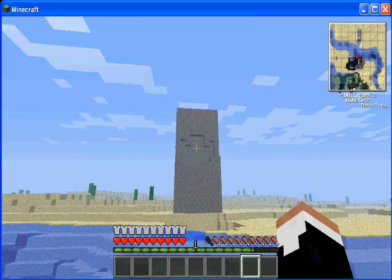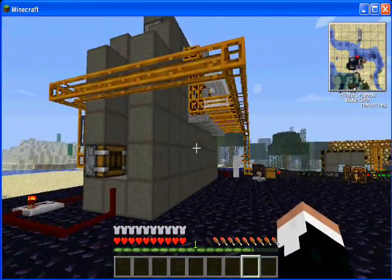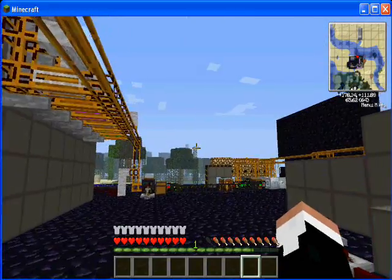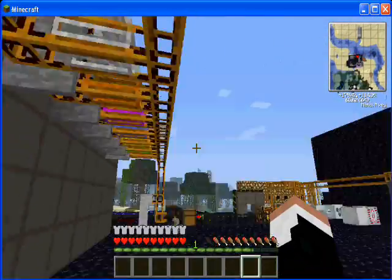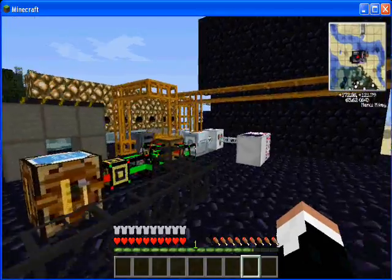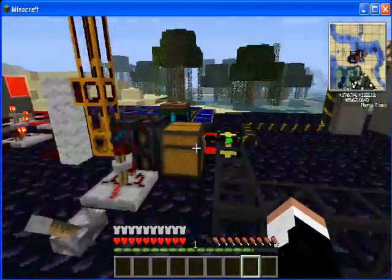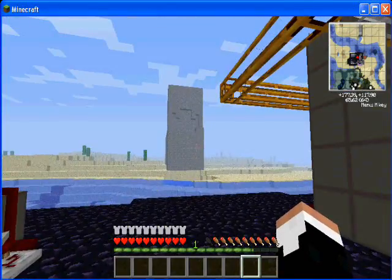So, how do you blow a wall up in the modern days? Like this. This is a cannon built using Red Power II, Equivalent Exchange, Buildcraft, Industrialcraft, Logistics Pipes, and a couple of other plugins. So, let's see how it works.